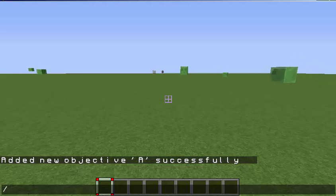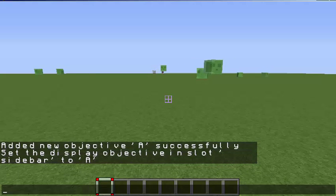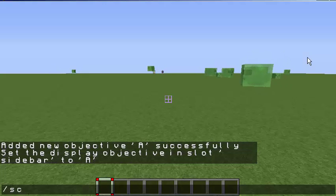The second step we need to do is: scoreboard objectives display sidebar. As you can see it doesn't show up here, so we have to use the scoreboard command with the display option.